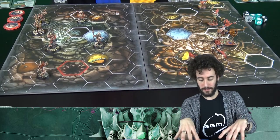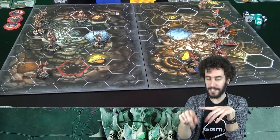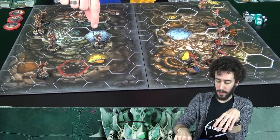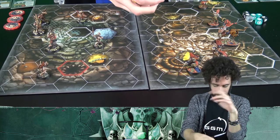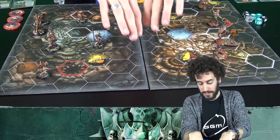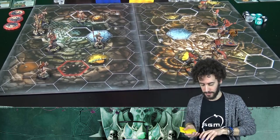Once you've placed the objectives, starting from the player who placed the first board, you can alter the position of a lethal hex — represented by a special promo token from Shadespire. Once this is done, you can find three objective tokens and five objective tokens on the field.